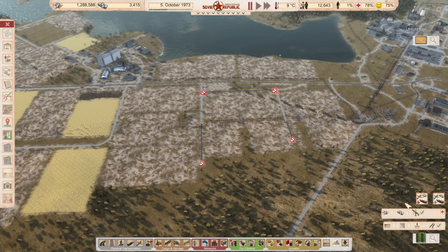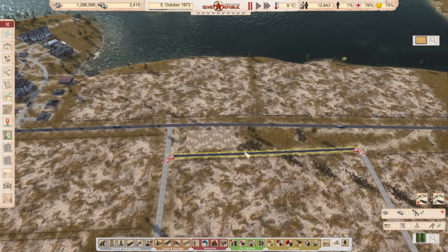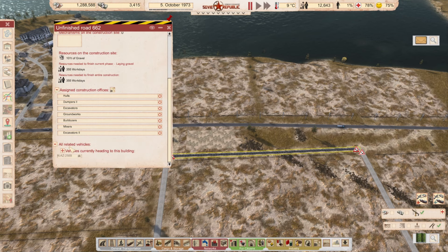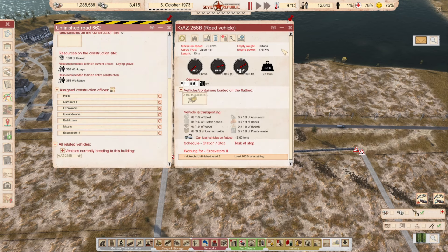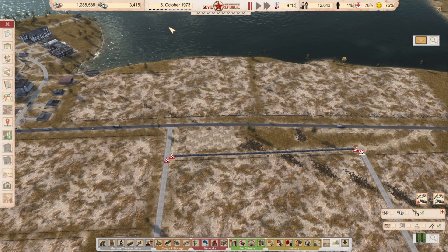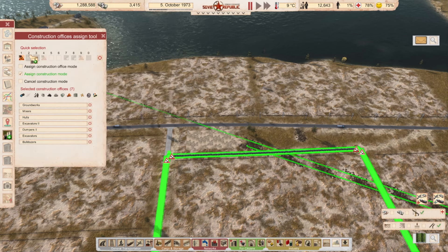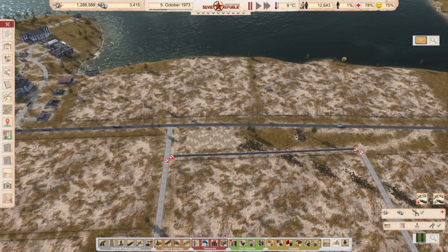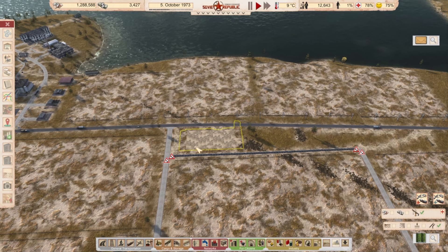Hi guys, welcome to episode 126 of Workers and Resources Soviet Republic. My name is Skymaya. Today I wanted to set up the rest of the farm. We're getting an excavator so we'll make an exception and assign workers here — you go work there, and you can work there as well — so it gets fixed sooner. We have about a month and I'd really like it ready.